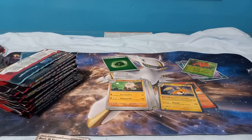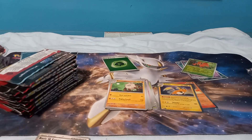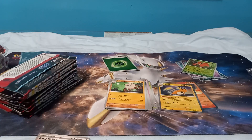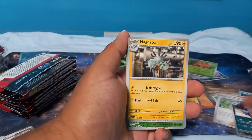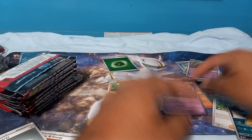Slowpoke, Magmar, Horsea, Abra, Air Balloon, Fearow, Primeape, Abra, Paras. I forgot to turn off my air purifier — one second. Okay, it's off. That's the third pack. We got Spearow, Bellsprout, Magikarp, Beedrill, Erika's Invitation, Nidoqueen, Magneton, Bulbasaur, Gastly, and Mr. Rime.